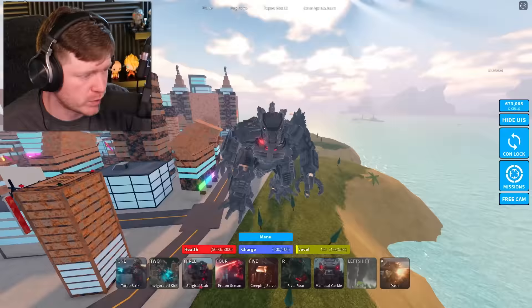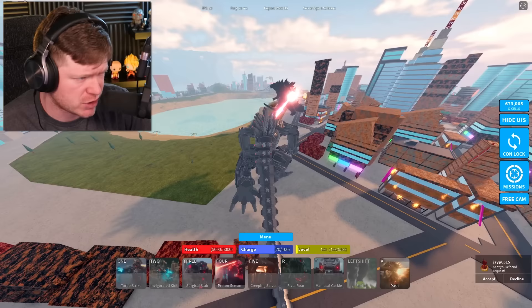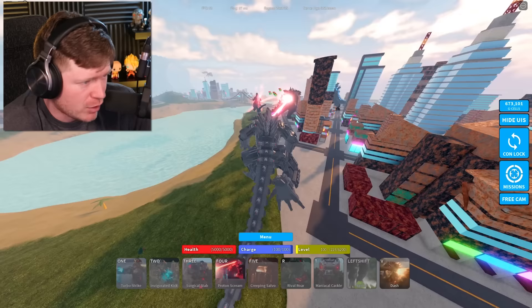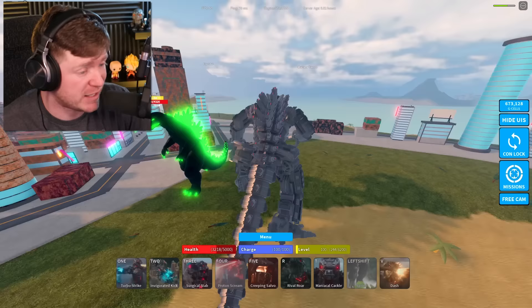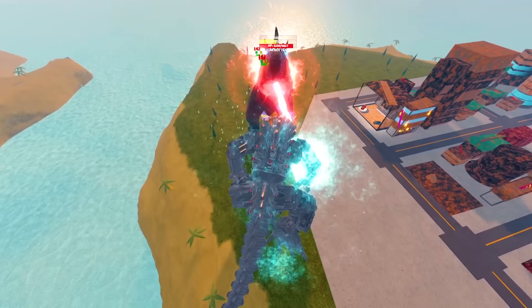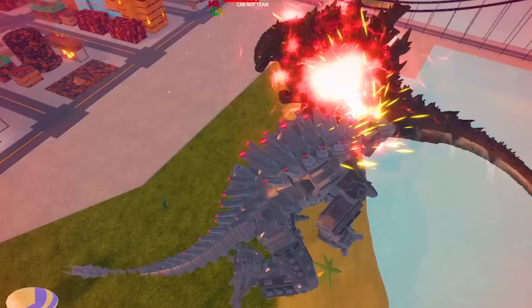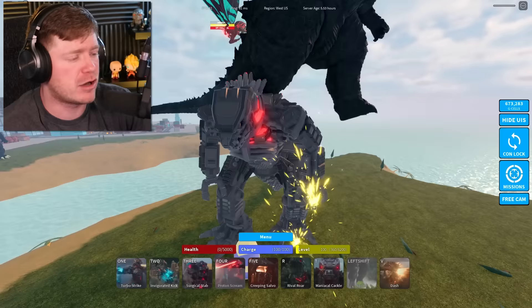MechaGodzilla 2021 with the Proton Scream — or Proton Beam. It does about 140 damage every half second and lasts a long time, so right away this counts as one of the best atomic breaths. Testing it on another Godzilla it took about half his health before we nearly died. A strong contender for the top spot. Who is going to be the best overall?